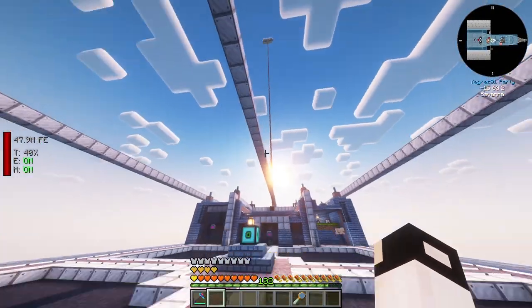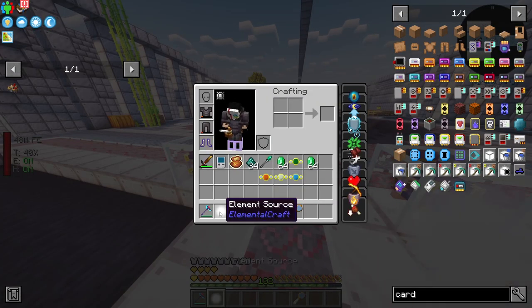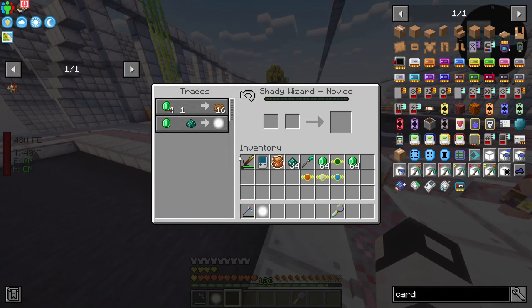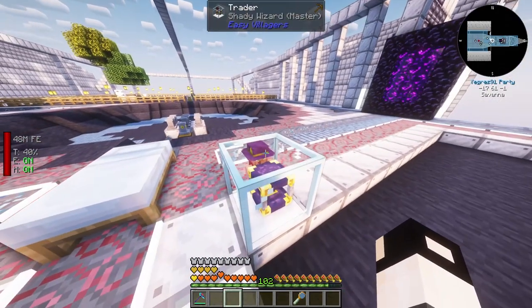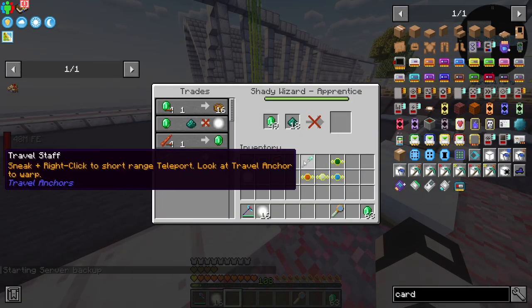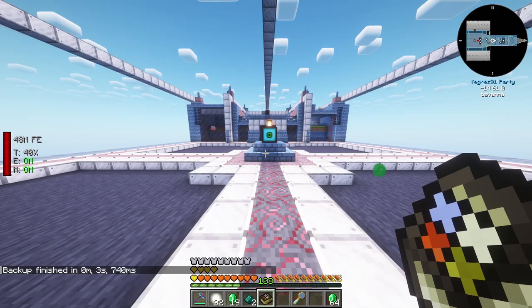I'm a complete nobody at ElementalCraft, but hopefully we learn together. First thing: we need element sources. You can find them in the world, or make your own. I got my first from loot, but to get them manually you need to trade with a shady wizard, which is a villager with an arcane port.